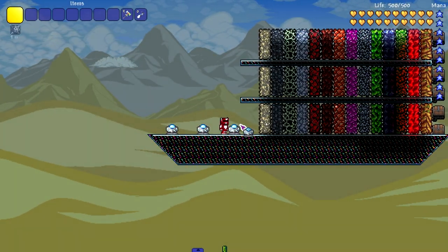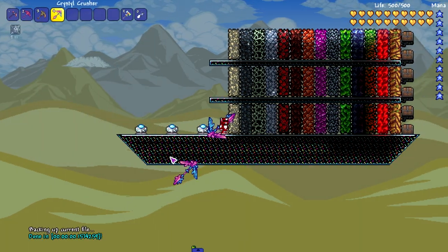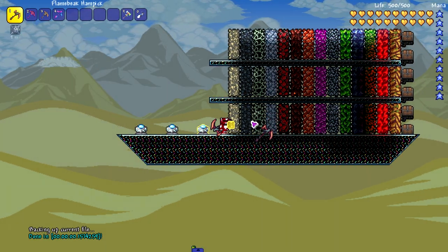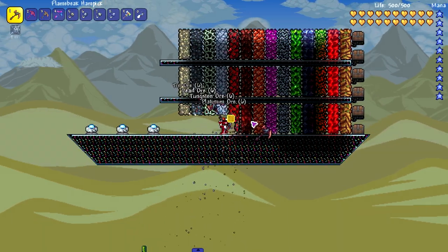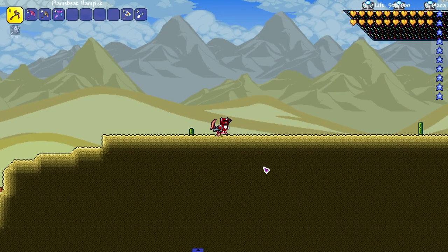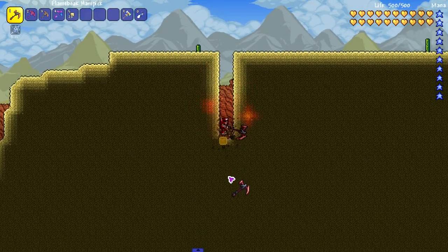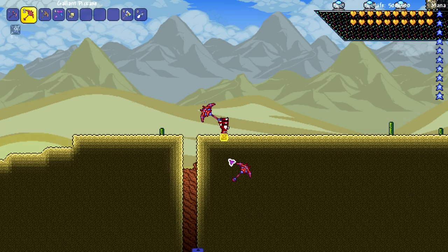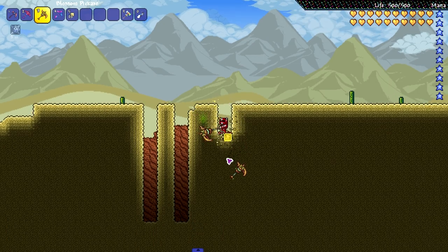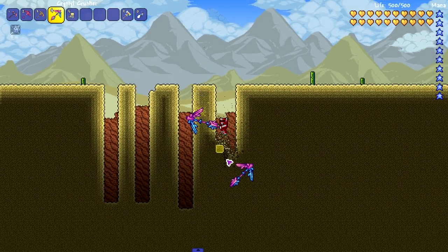Moving on to the last set of pickaxes, all from the Calamity mod - the higher tier pickaxes. I expect these to be the best for pickaxes you'll actually use in a modded playthrough. Speed test first. I expect most of these to be pretty fast, but probably not as fast as those other pickaxes - those were some speed demons. But Calamity pickaxes have a reputation. Once we get to the Crystal Crusher and the Blossom Pickaxe, that should be pretty fast.